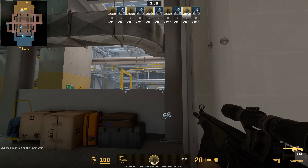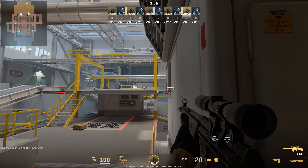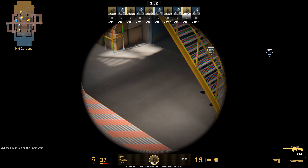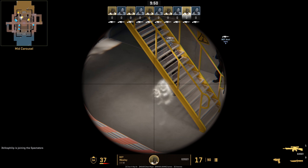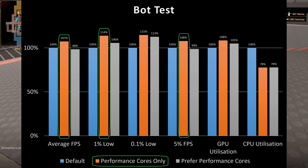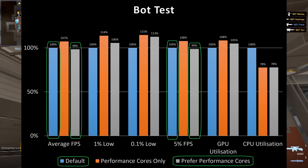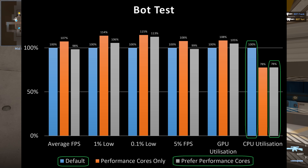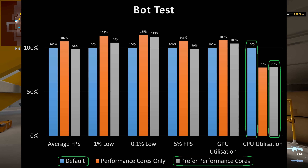I next tested with bots, again in a rather controlled environment, where they duked it out in an arms race on Baggage for 5 minutes. And here, for some reason, only the performance cores only option worked better, with the performance priority one performing more similarly to the default option again, while still using less processing power overall. So it was like a weird hybrid of the two settings.